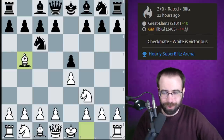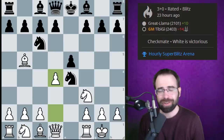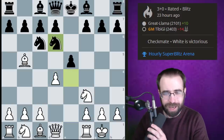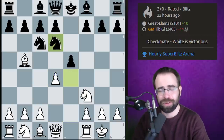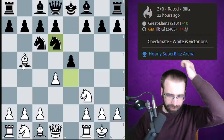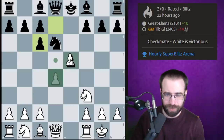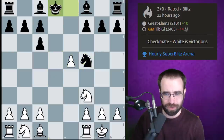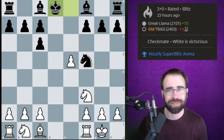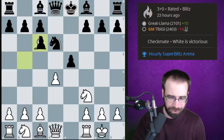They played the Ruy Lopez, and after Knight f6, castles, Knight takes e4, d4, we have the starting position. After Knight to d6, I was recommending d takes e5. Most high-level games actually go straight for the endgame after Bishop takes c6, d takes, e5, and swapping the queens — the so-called Berlin endgame where white has a very slight advantage, but it's very boring and dry.